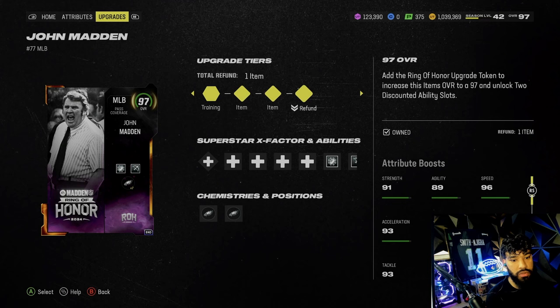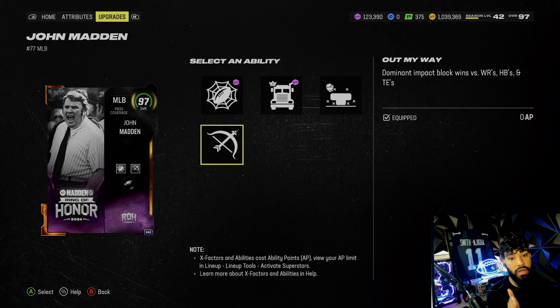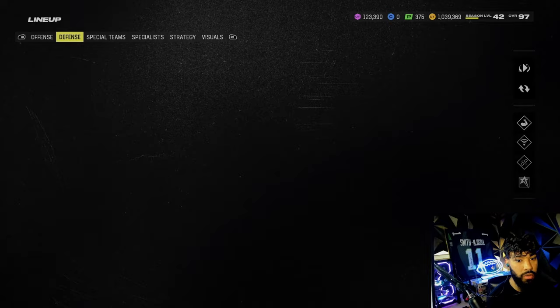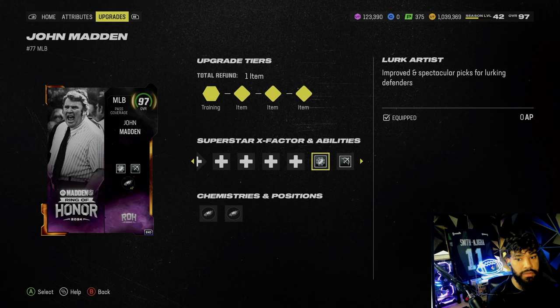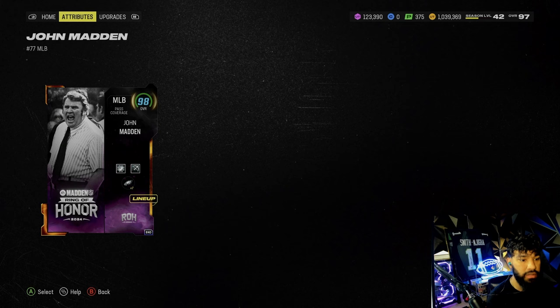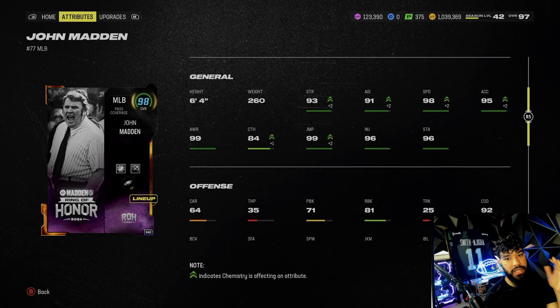John Madden — if you guys don't know, this card is free, all you gotta do is grind the solos. He gets Out My Way and Floor Cards for free, plus First Step Supreme and Mid Zone KO. We threw Out My Way on him, but you could do Mid Zone KO. He's got 98 speed, six-foot-four. Check the COD — 92 COD. I always preach: as long as you have 90-plus COD you are definitely usable in Madden.